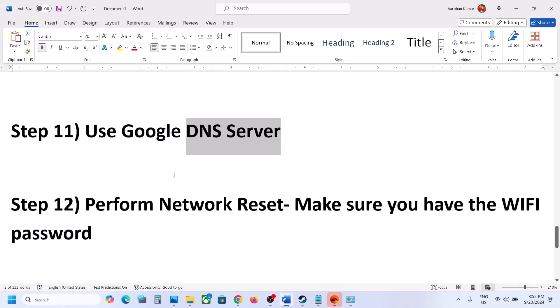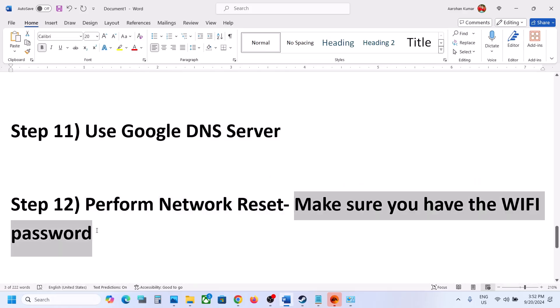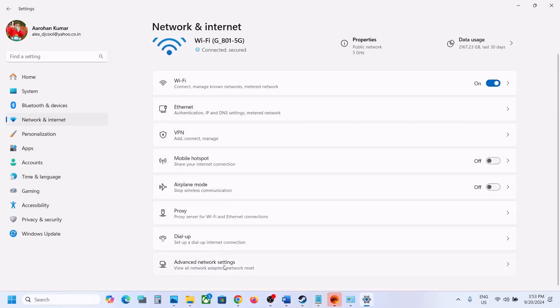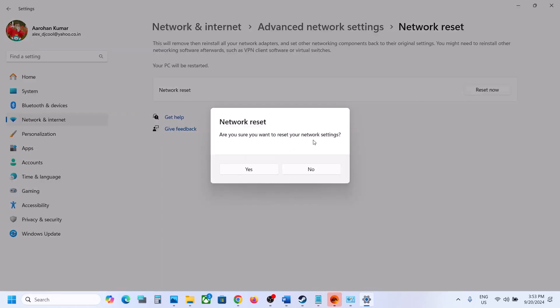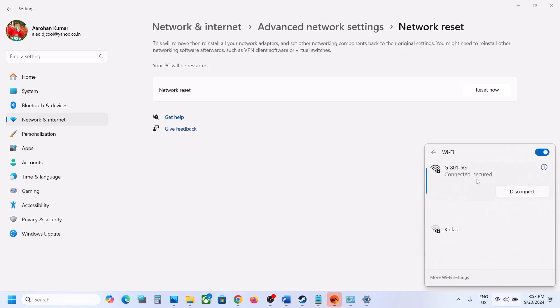The next step is to perform a network reset. Before doing this, make sure you have your Wi-Fi password handy, because the computer will restart and ask for the password when reconnecting. Open Windows Settings, go to Network and Internet, then Advanced Network Settings, and click Network Reset. Click Reset Now, confirm by clicking Yes, and after the system restart, enter your Wi-Fi password to reconnect, then launch the game and check.